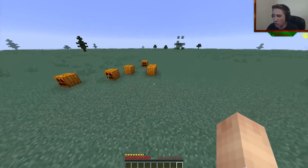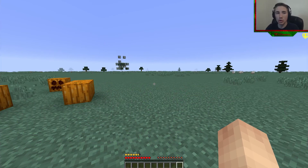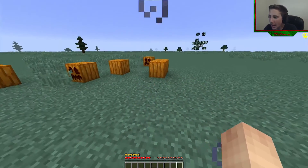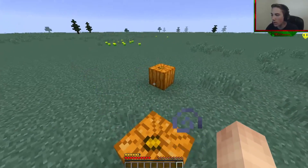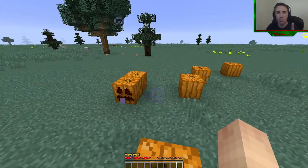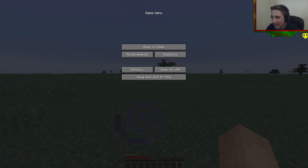Now the golden apple is more of a thing where you take it before you go into a fight instead of afterwards, because the Regeneration 2 isn't going to help you that much. Usually what you'd do is go into a battle, and if you were losing and low on health, you'd take that golden apple — Regeneration, boom, you'd shoot back up. Now you have to use it more strategically. If you know you're hopping into a dungeon room, eat that golden apple and it will do you good.